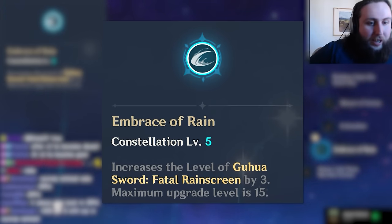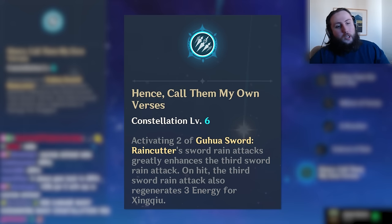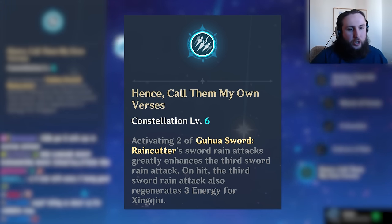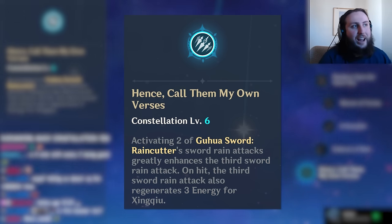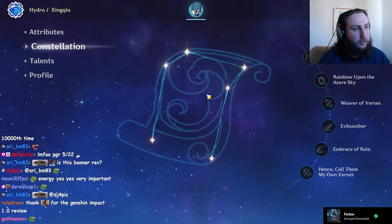C5 is basically a worse version of C4 — it does the same thing but increases E damage by less. C6 gives him every third hit launching five swords instead of two or three, so it goes from alternating between two and three to effectively two, three, and five. Instead of 2.5 swords per hit on average, it goes to 3.3, which is a nice damage increase. But more importantly, it's a double Hydro application on that five-sword hit, increasing his elemental application and energy refund, reducing his burst cost by about 12 to 15 depending on your team. Overall, C2 and C6 are the two biggest constellations.